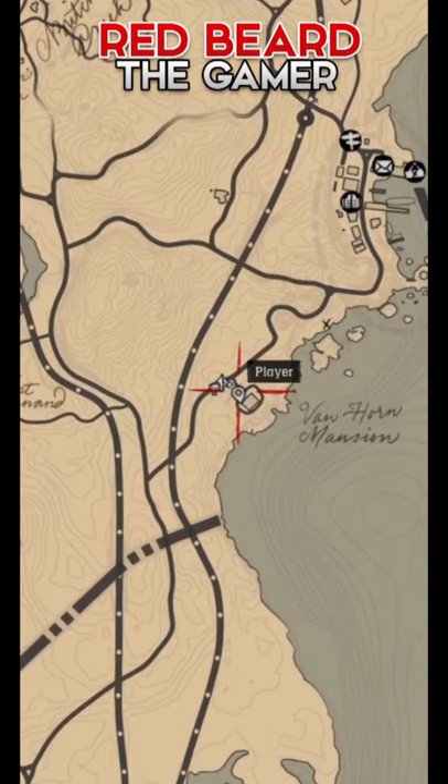To make unlimited money on Red Dead Online Story Mode, you need to head to this house on the map, just south of Van Horn, and go into the house.